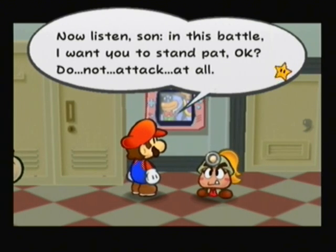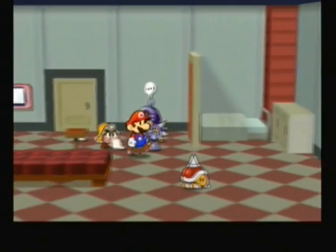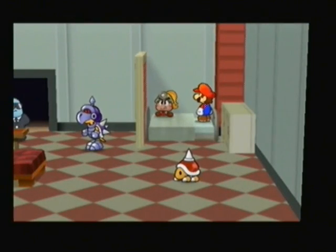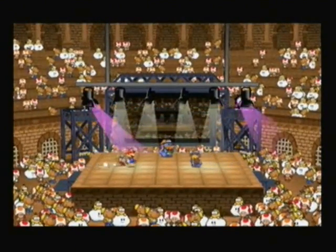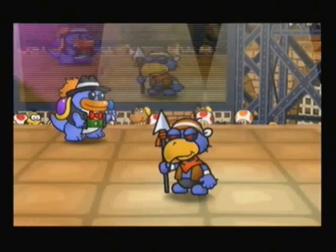Oh god, I hate one of these. Basically, Mario has to sit there and do nothing for the entire battle — you can't attack at all. You can use him as a meat shield, but I'm always confused as to whether you're allowed to use items, or just not attacking items, or whether special moves count. So just to be safe, I usually just have Mario defend whenever I get this one. You can also get one for your partner, which I think means they just can't do attacking abilities, because Tattle doesn't count for that.